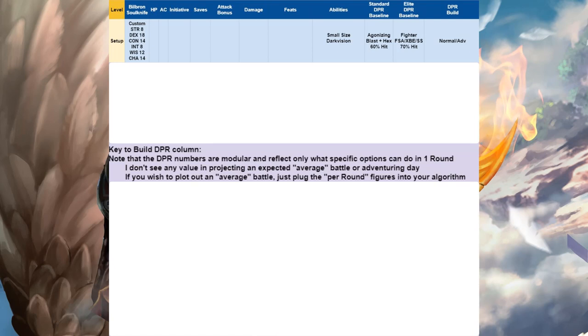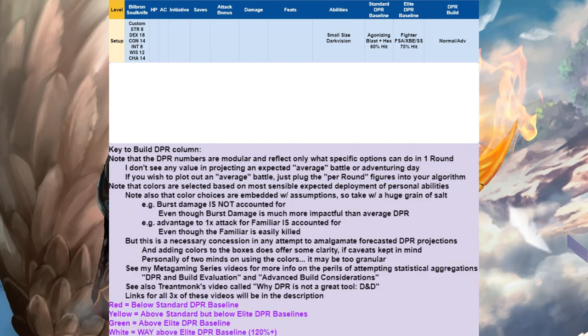As a reminder, I give you the DPR figures in modular form so that you know what you're doing round to round based on the choices you make. I'm also going to be coloring the boxes for easy clarity, but take it with a grain of salt — read my qualifying text and check out the three videos on DPR in the description. Generally speaking: red is below the standard DPR baseline, yellow is between standard and elite, green is above the elite baseline, and white is at least 120% of the elite baseline.